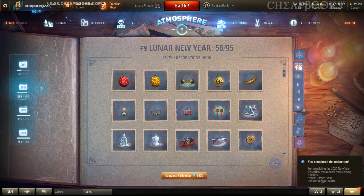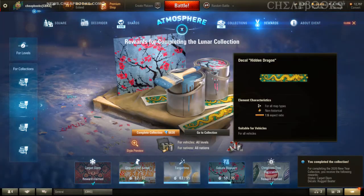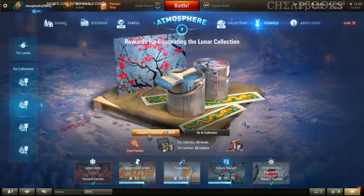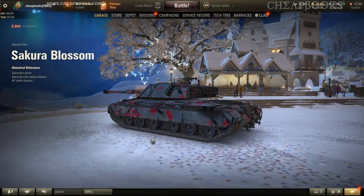We have other collections here — this one is more expensive, and they're all going to be a little bit more expensive, but I also have enough shards to complete them. Sakura, I believe, means cherry, so when it says 'sakura blossom' it literally means cherry blossom. I'm going to click on 'complete collection.'